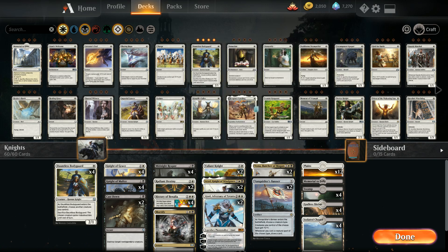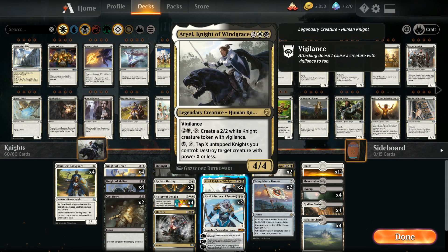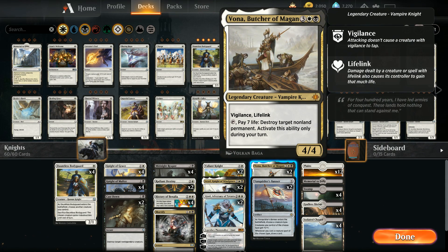On five-drops we have two copies of Vona, Butcher of Magan — a 4/4 legendary Vampire Knight with Vigilance and Lifelink. We can tap Vona and pay 7 life to destroy target non-land permanent, but only during our turn. Like Ariel, we can attack with Vona and then activate the ability before the opponent declares blockers.